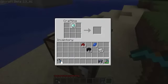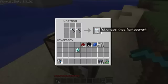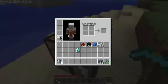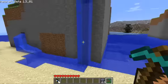Now another thing you can make are knee replacements that reduce — oh sorry, they take away the falling damage. And that's good because you don't die. So you can see the advanced knee replacements are just here and here. You can see them sort of on the side, even though they're on your feet.